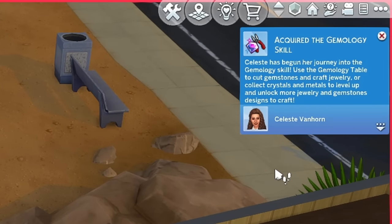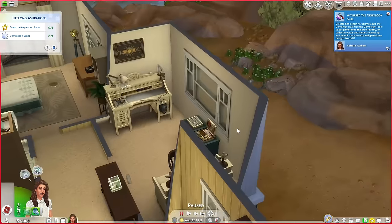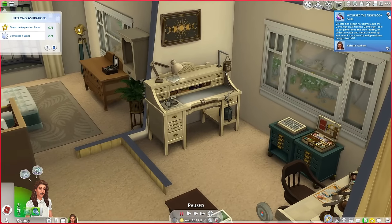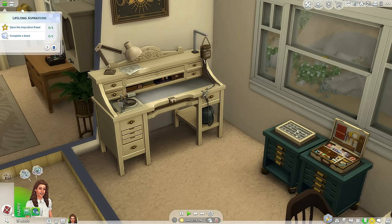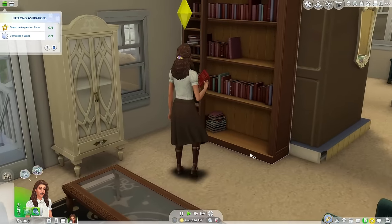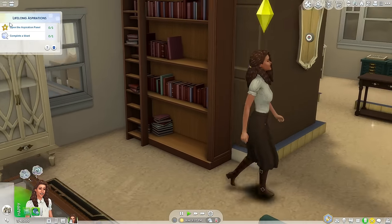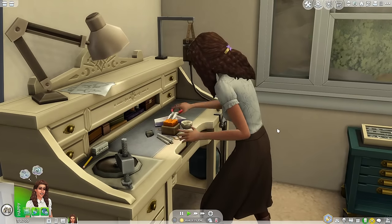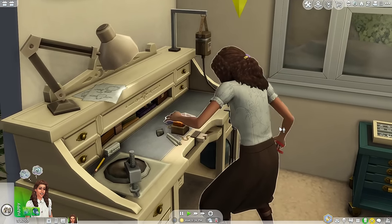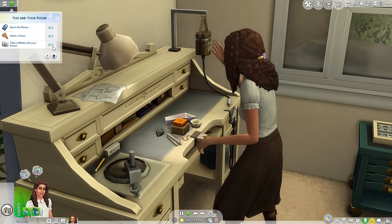Celeste has now acquired the Geomology skill. We are going to get some crystals and collect some good stuff. This is the Geomology table where you can design random jewelry for $300. We can start off and do that on a whim since we don't have any crystals right now. I just want to see what this looks like and how it works. Look at this — she's really taking her little tools and cutting. We're doing random jewelry. I did not know this was an option.